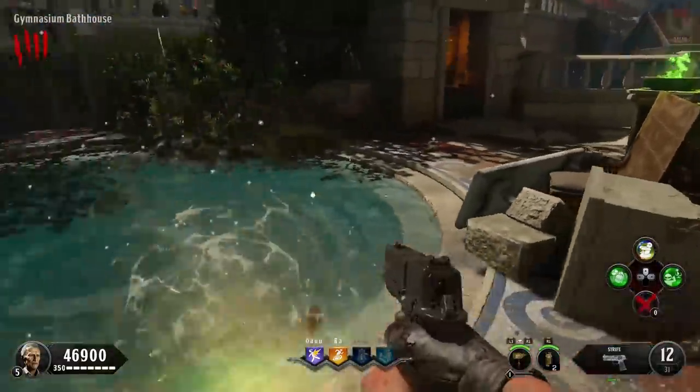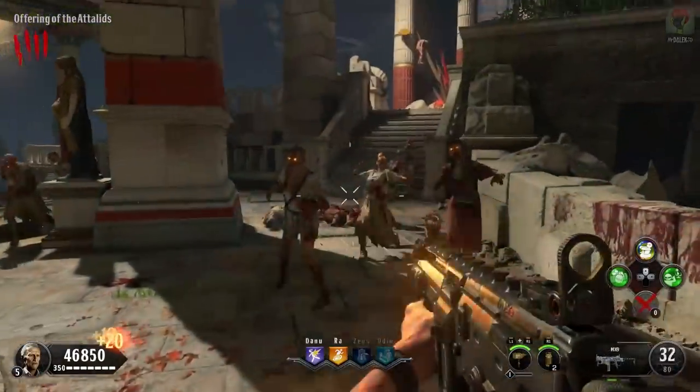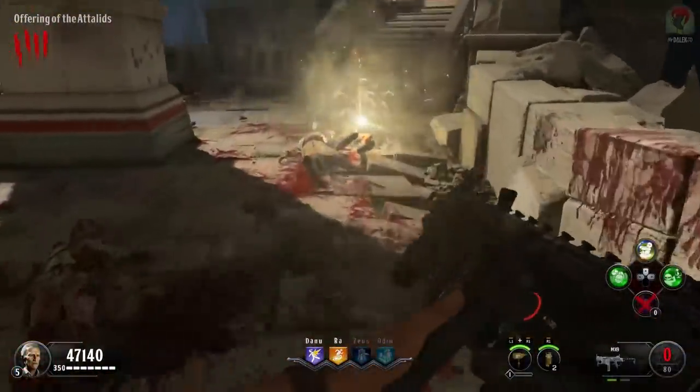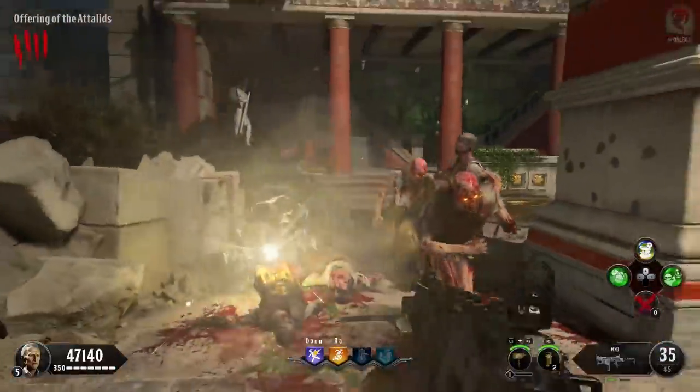Now when it's a modifier, that's where things become very exciting with this perk. You essentially get the perk abilities of Vulture Aid — certain zombies will release a cloud of gas upon death which, when players stand inside of it, will cause them to be ignored by other zombies. You get that on top of having the faster reload from having all four perks and all the other benefits as well.